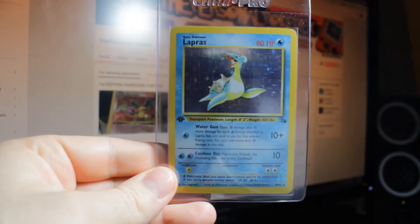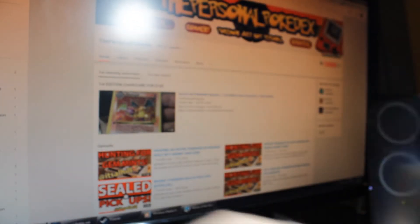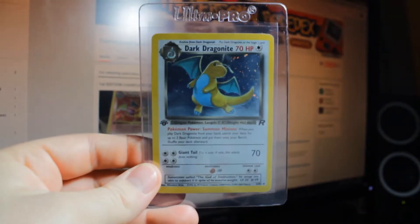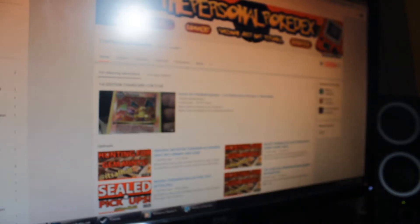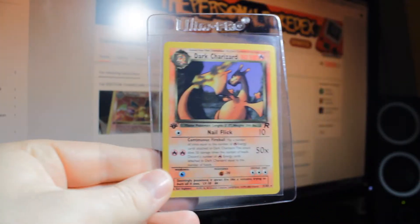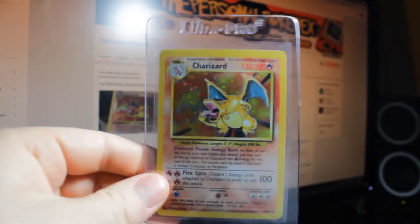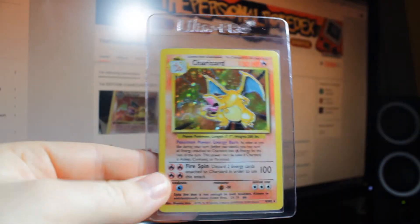First edition Articuno, first edition Lapras, Dark Blastoise first edition, Dark Dragonite first edition, Dark Charizard non-holographic first edition, and then Base Set Charizard — four of those.